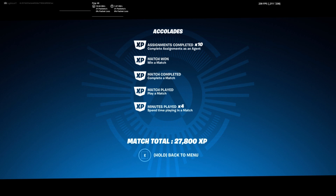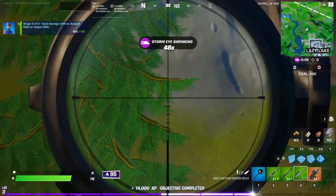Once you've completed all your assignments and the game ends, you get around 15,000 XP in five minutes. As you can see on screen, it took me four minutes and I got 30,000 XP, but after the recent patch it will only be 15,000 XP — note this was recorded before the patch. If you play for 10 minutes you will get 30,000 XP, which is pretty good for the time played.